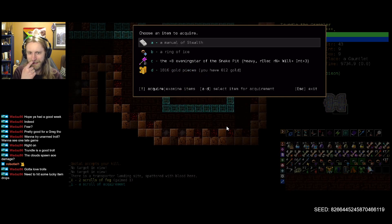Quaslal! How quickly I forget how incredible you are, my friend. We'll say Evening Star of the Snake Pit — heavy, resist electricity, willpower, and plus 3. An incredible weapon. But we did set out very specifically on this run with unarmed in mind, so I think we will say nay. Manual of stealth I will not use — as a Quaslal follower, in general as an unarmed troll fighter, probably wouldn't find much use in stealth. As a Quaslal follower, it's basically just good as kindling for starting fires.